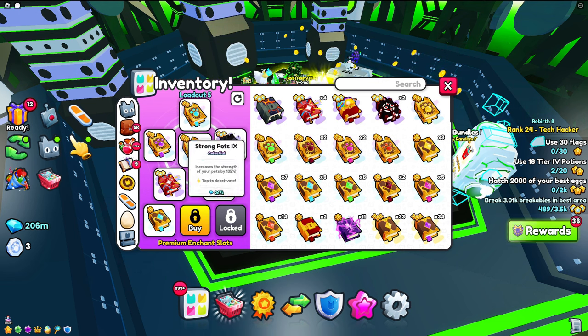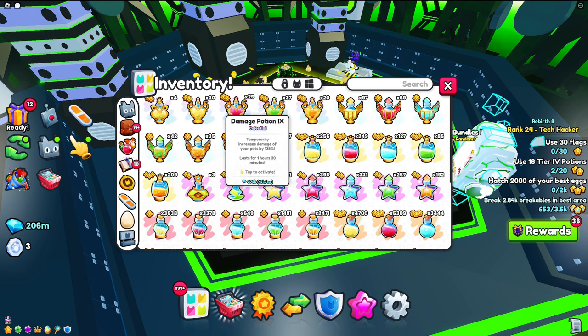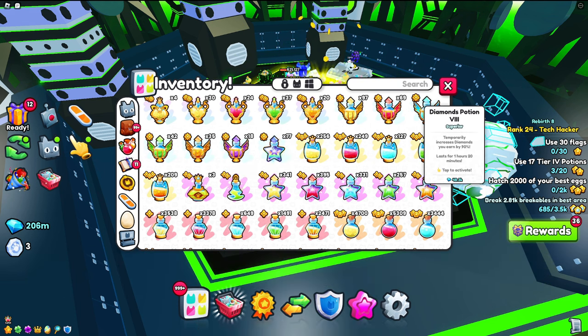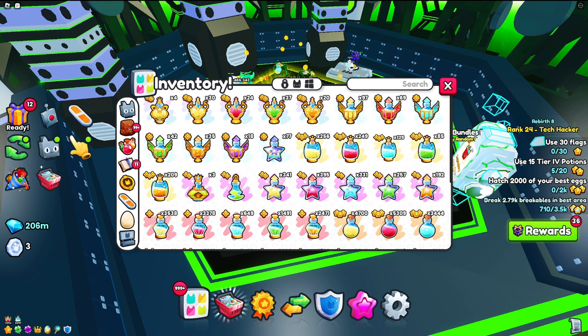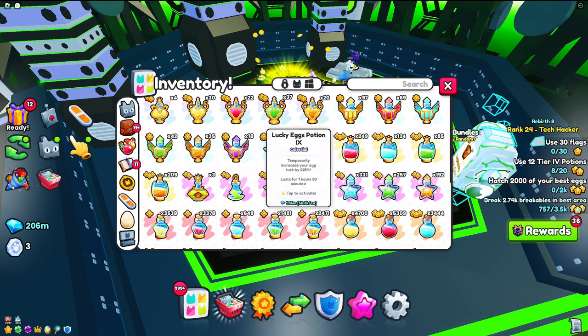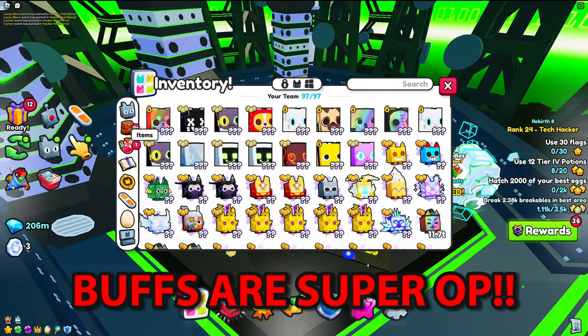Now go into your potions and activate both your Damage Potions and your Diamond Potions. The best tier for diamonds is Tier 8, but anything lower works as well. I'm also putting on Damage Potions to help break breakables faster.